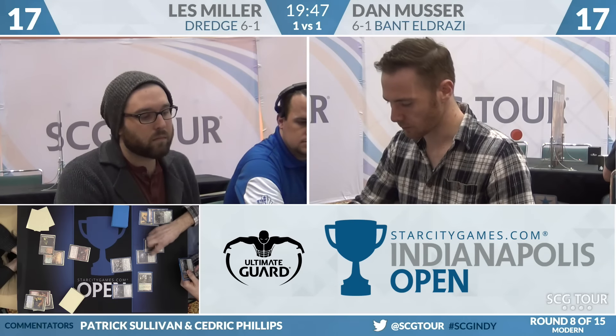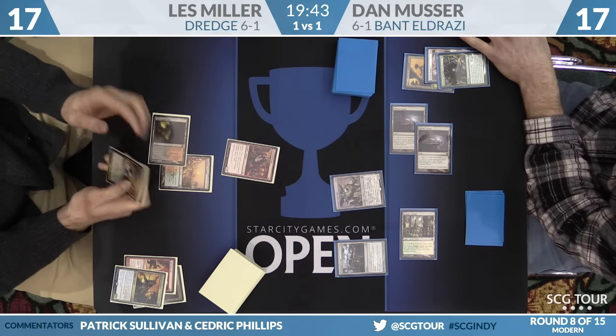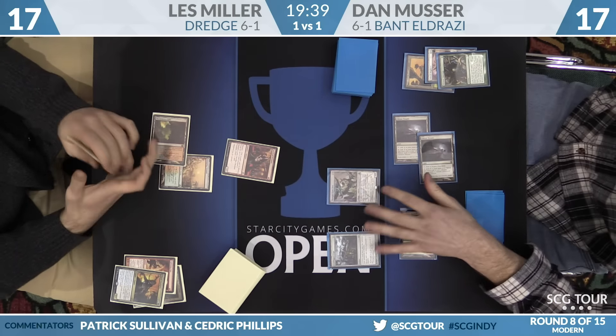This deck is just absurd, it's ridiculous. Musser looks to have a cage on the battlefield, which is very important. It's a great way to go about beating the Dredge deck.